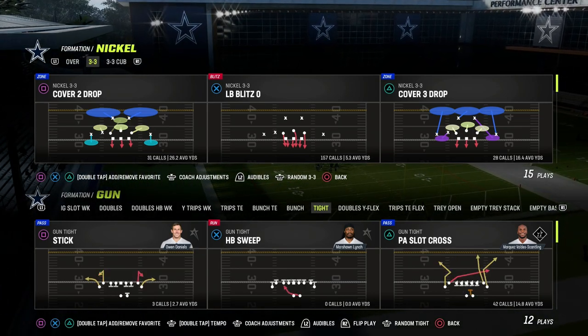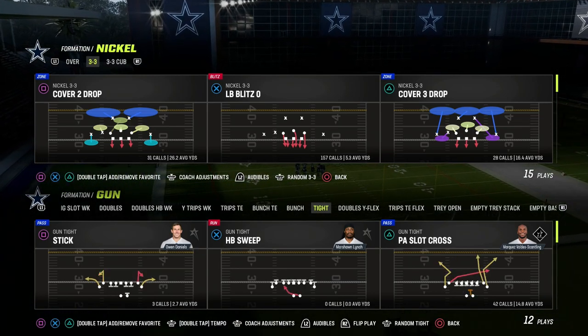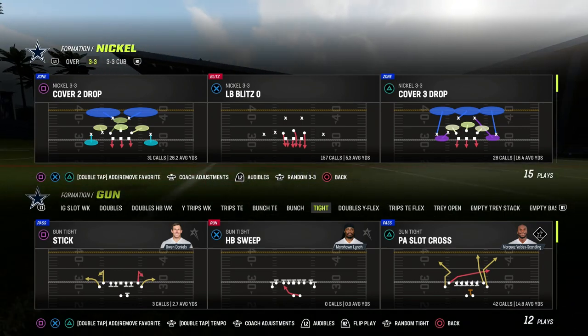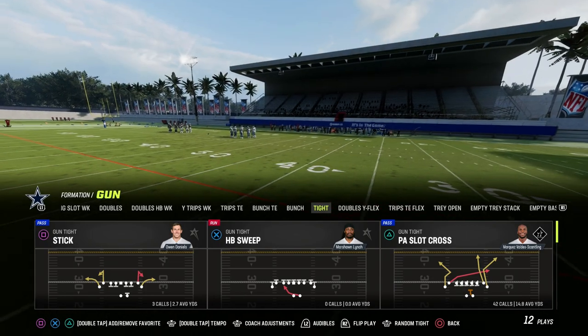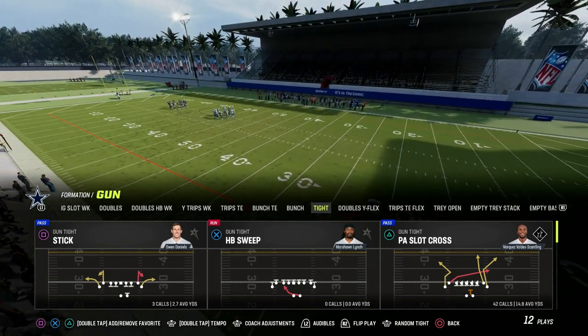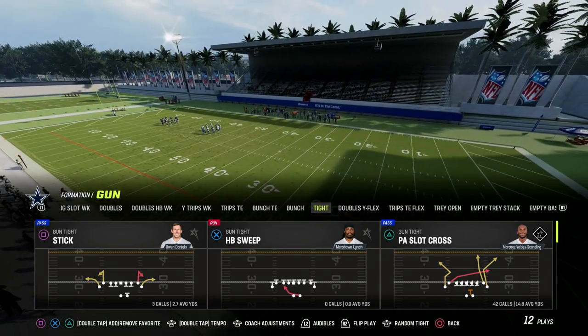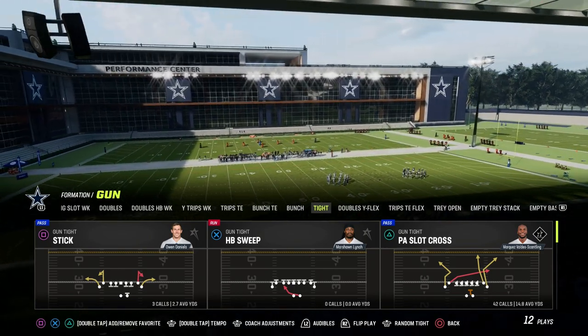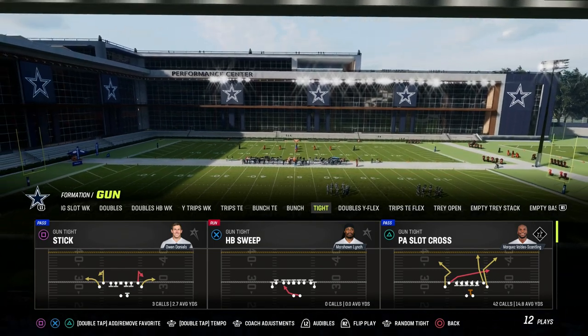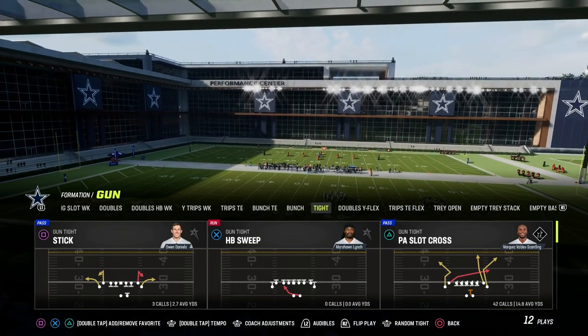In this video, I'm going to be showing you one of the most versatile passing plays in Madden 23. It is the PA Slot Cross in the Gun Tight formation. You can find this in the Detroit Lions or the Washington Commanders offensive playbooks. If you want to get my entire e-book on this formation, make sure that you join the Patreon. It's only $10 to become a member and gets you access to all of our Madden 23 offensive and defensive e-books.